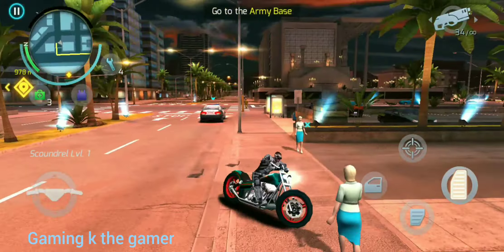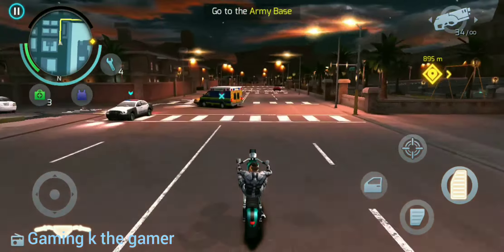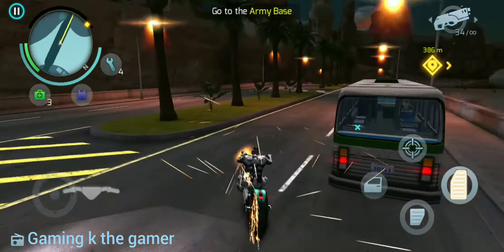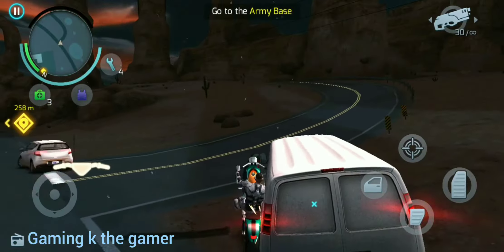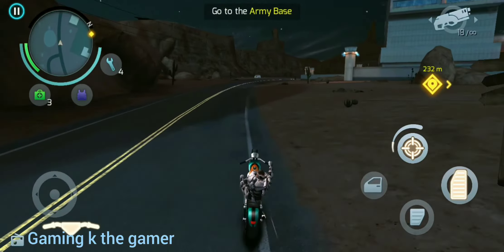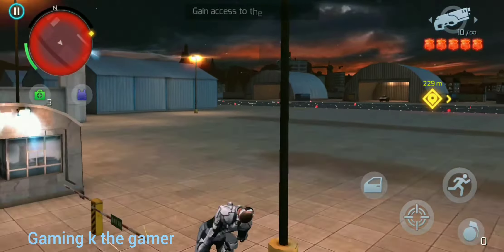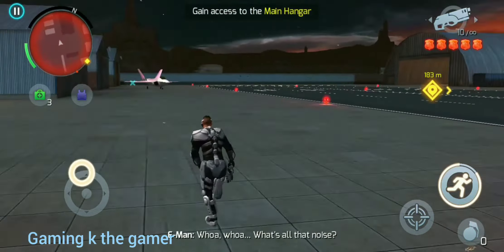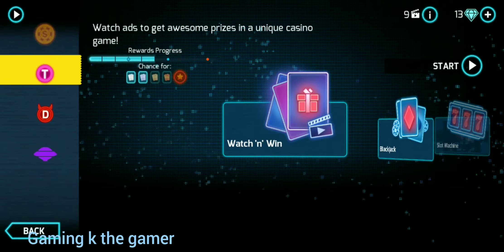Drive till you reach that checkpoint and — I'm gonna speed up the video. I'm at the base. All right guys, right now just run right there and you'll see a hypo. Try to get inside the hypo, and then go to the map and abort the mission.